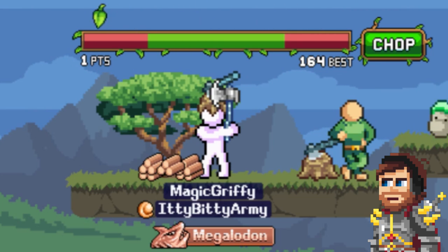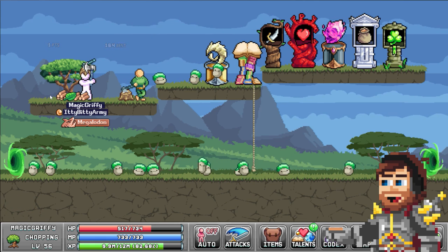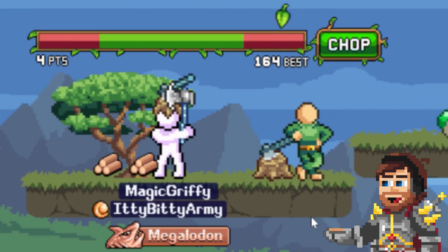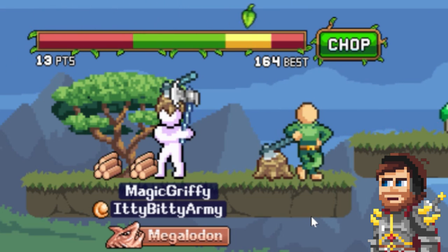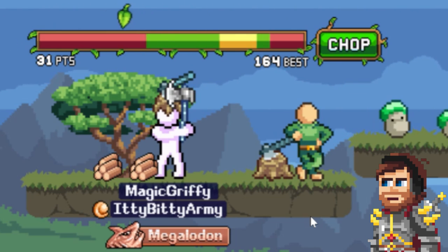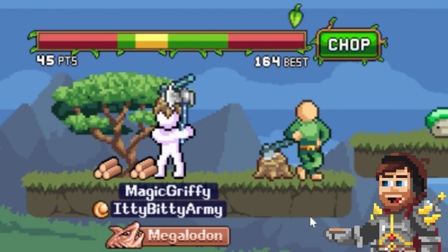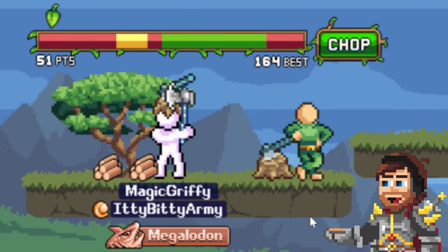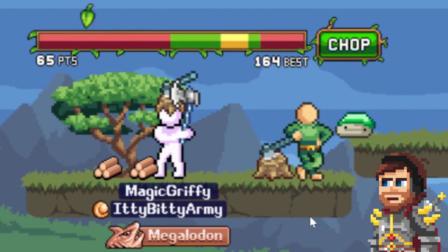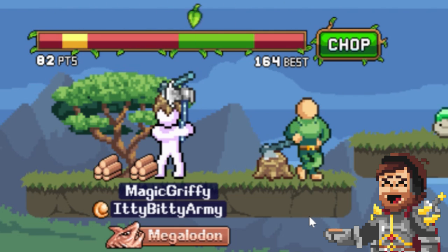Our job is to get 141 in order to get this achievement. I'm going to go ahead and fail here so we can start at a fresh start, and I can give you guys a strategy of how to get there. A really good tip to start off is to spam right at the start, so you get a nice, easy amount before you even begin. You usually get about 7 chops. The goal is to get at least 1 click per line hit. Each time the wall hits, you're going to increase in speed. Ideally, you want to go for the yellow ones, but if you can't hit the yellow ones, then going for the green one is absolutely fine.